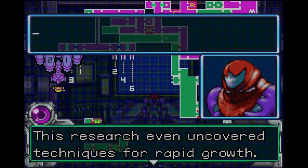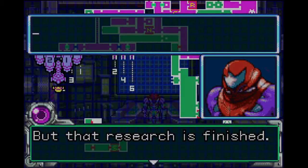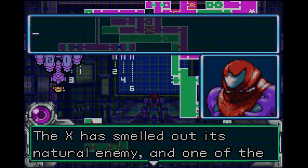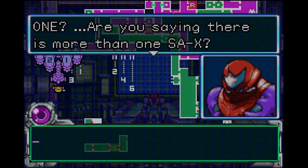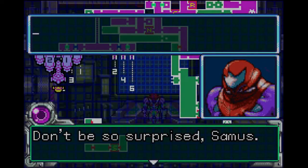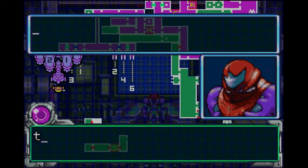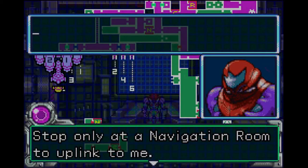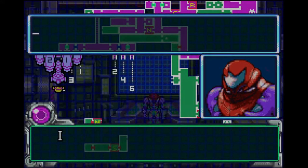This research even uncovered techniques for rapid growth — imagine creating an Omega from a larval Metroid in days. But that research is finished. The X has smelled out its natural enemy, and one of the SA-X is on its way here. Are you saying there is more than one SA-X? There are now no fewer than 10 SA-X aboard the station. Samus, you must go. If you stay too long the SA-X will destroy you. Stop only at the navigation room to uplink to me. I don't know how HQ is going to take this, but you need to report to them immediately.